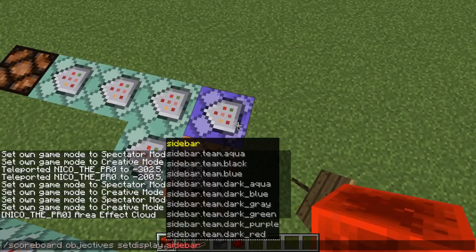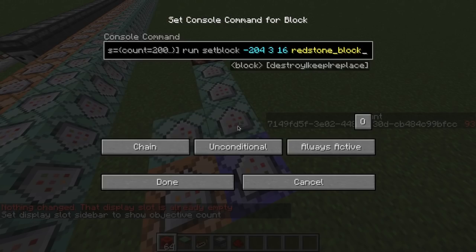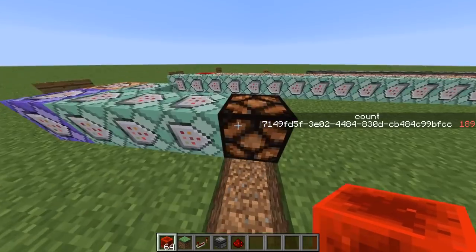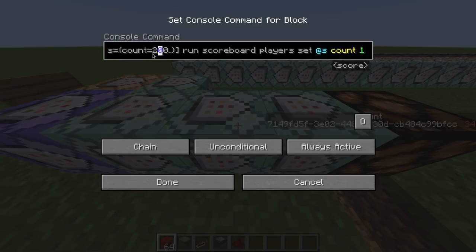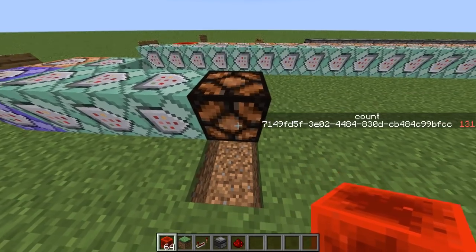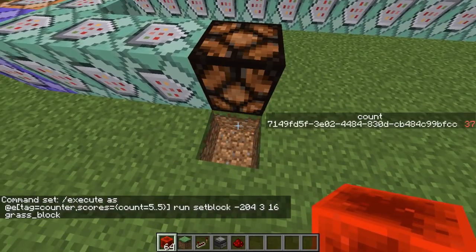So basically, what this does is create this funny effect where the entity's score is always going up. Then we execute as the entity with tag counter that has a score of 'count' higher or equal to 200, and if it does, it sets a block to redstone block — basically powering the redstone lamp. Then, always, if the score is equal to or greater than 200, it resets the score back to 1. And then, if the score is like 5, it sets the block back to grass block, so the redstone lamp is powered just for a bit. You can see it live: it counts up to 200, and when it hits 5 after reset, it sets back to grass block. Pretty easy.